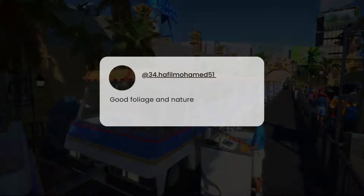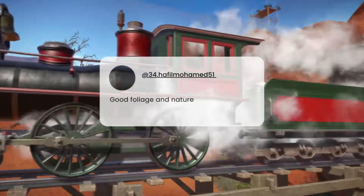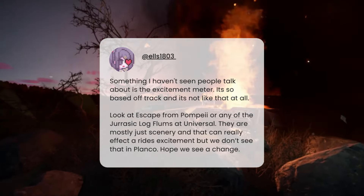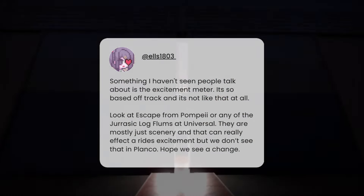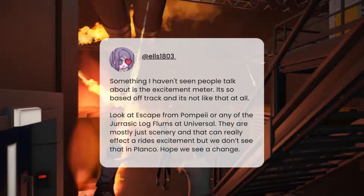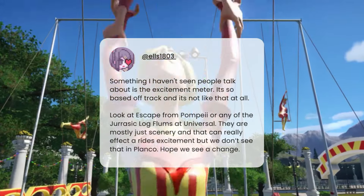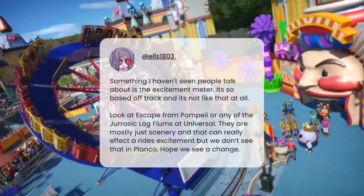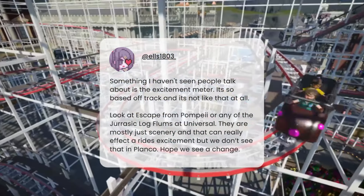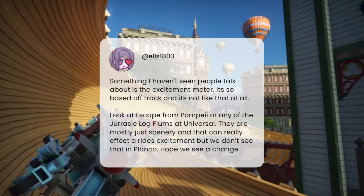34Hafimuhamid says good foliage and nature — nice and simple. Hopefully we get some nice new pieces, and the stuff in Planet Zoo is excellent, so fingers crossed we get some of that in this new game. Els raises something they haven't seen people talk about: the excitement meter being too track-based. Looking at a ride like Jurassic Log at Universal, it's mostly just scenery and that can really affect ride excitement, but we don't see that in Planet Coaster. Planet Coaster 1 did have a system where it factored in how much theming a ride had, but fingers crossed they've done more with that overhaul of the guest aspect.